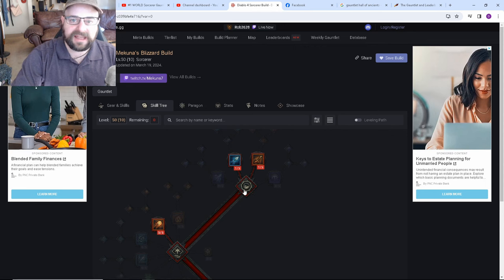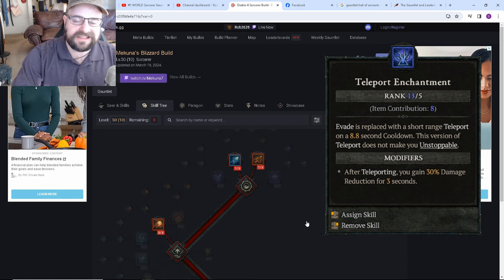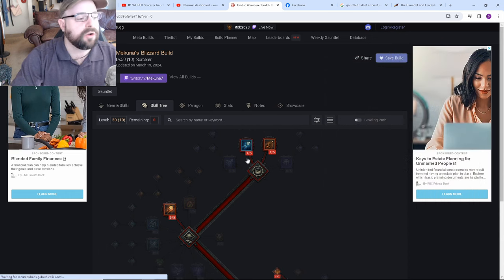Makuna has held the top sorcerer spot for the past two weeks, which may represent the fastest clears we've seen. Barbarians are getting around a million points while sorcerers are getting about 1.2 million, and there's a clear reason for that. The teleport enchantment is just insane when it comes to speed running.